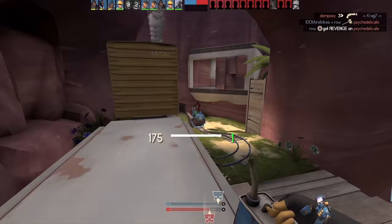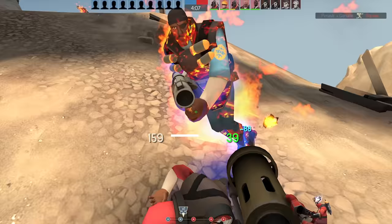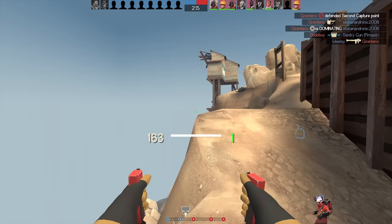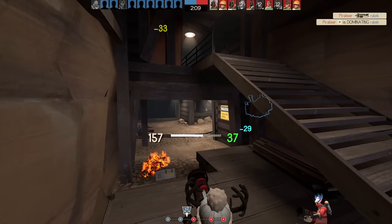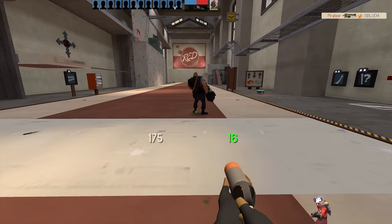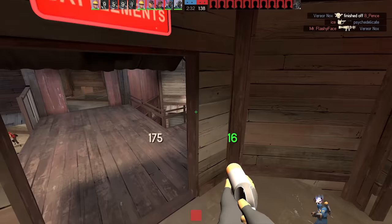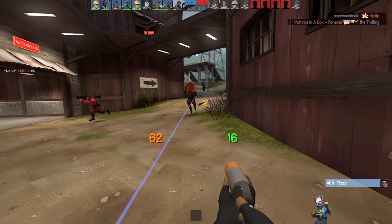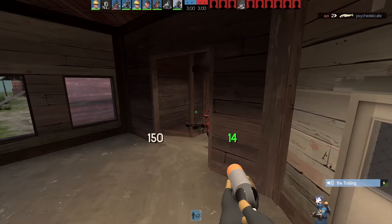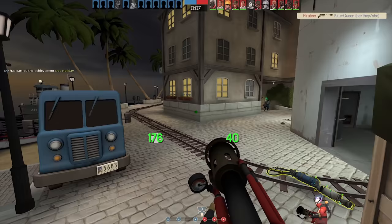We're not even going to talk about the gas passer, which is just atrocious overall, but the thermal thruster is a great secondary to try out — you can do some really cool flanks and even escape from tough situations with the jetpack, but for now let's just focus on the Scorch Shot. There's a Scorch Shot and Dragon's Fury combo that dramatically improves the consistency of your fireballs. Since the Scorch Shot knocks enemies up and pretty much stuns them, it makes the fireball way easier to hit. You can even knock enemies back into the second Scorch Shot explosion to mini-crit them and reapply full-strength afterburn — it's a really deadly combo that makes the Dragon's Fury a lot more impressive and consistent.